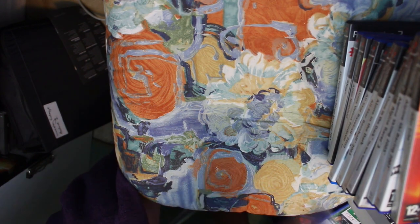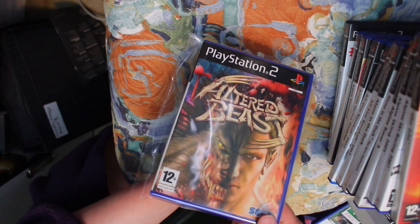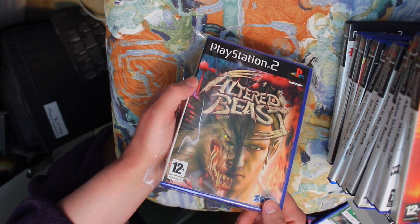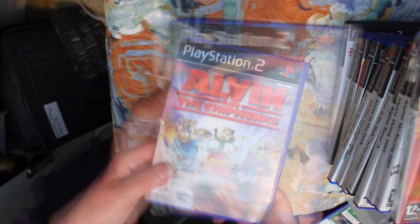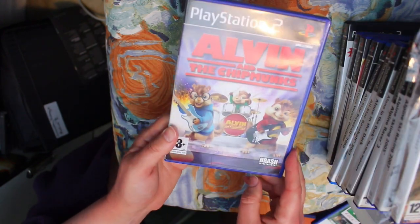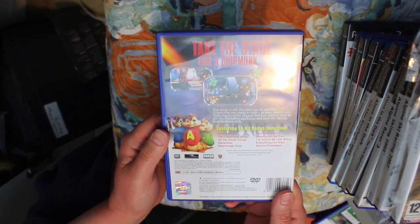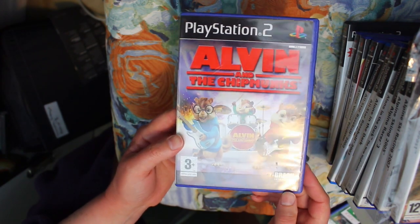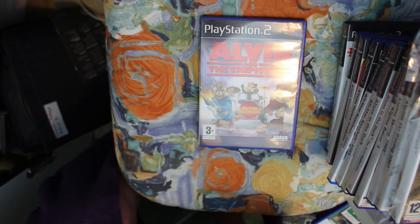Altered Beast is a third-person brawler in a 3D environment, but the moves aren't great and the gameplay is just a bit dull. Alvin and the Chipmunks is a rhythm game based on the film — about as much as I can say about it.